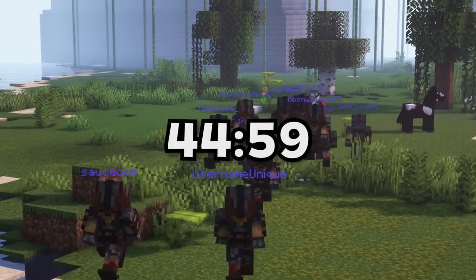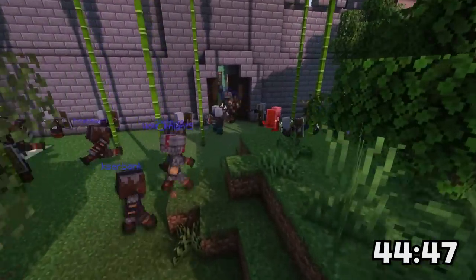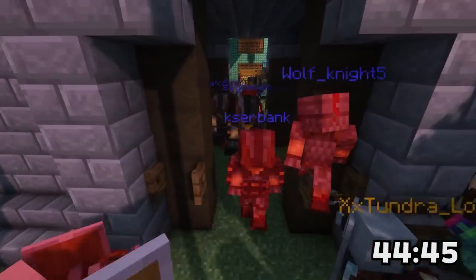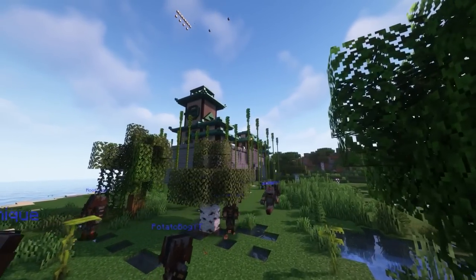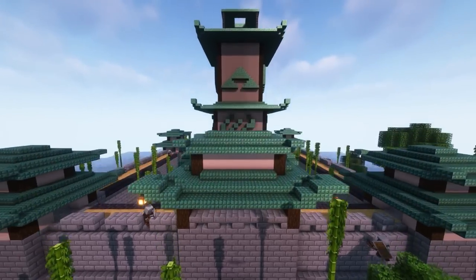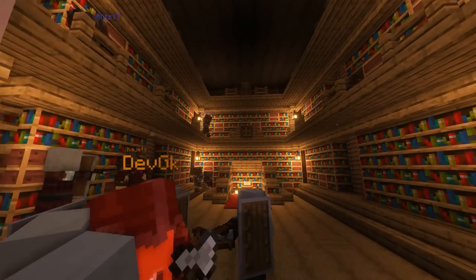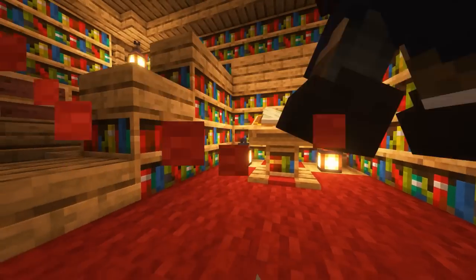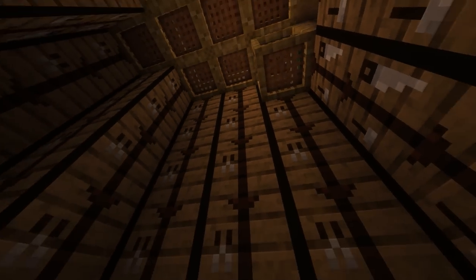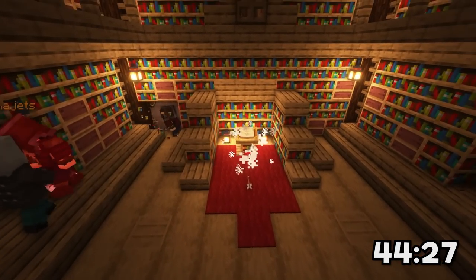The game has officially begun — 45 minutes to build, and we're about to get a fight straight off the bat. The Chinese and the Mongolians are both already into this massive area. During the build phase, PVP is off except from this temple structure in the middle of the map. Only within the confines of these walls are players allowed to fight and kill to get the loot hidden around the temple. There are a bunch of pillagers in here but nobody has opened the book yet.